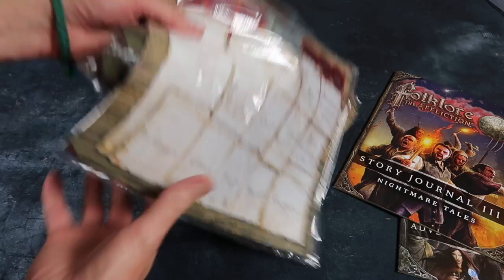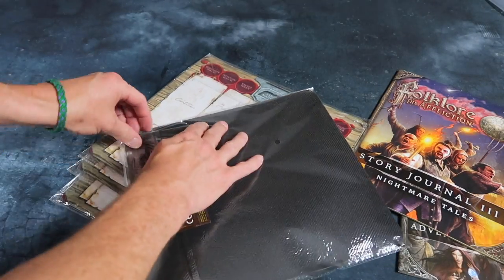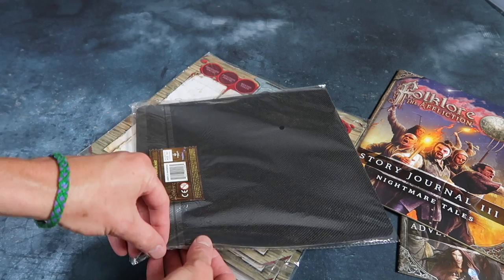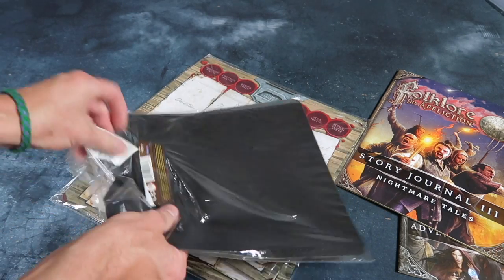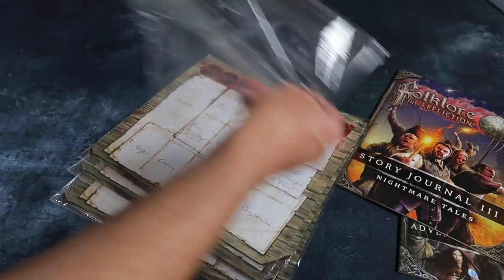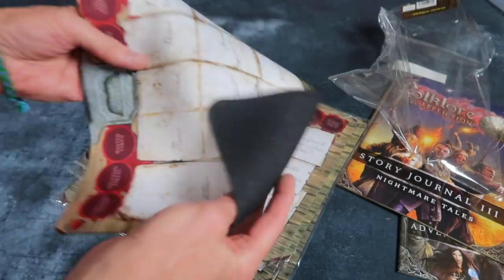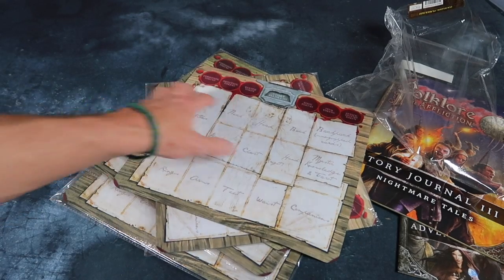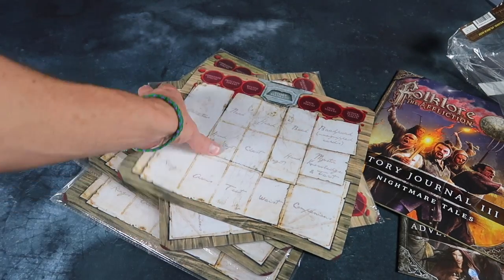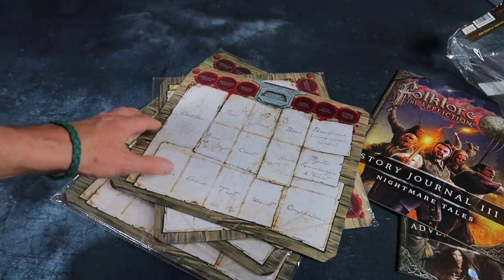Then we've got these fancy mats — sort of character mats, and they're thin mouse mat material. I've got five of these. They're very nice — this is presumably where you can put character information and cards, like a character sheet. Very cool — a nice little extra for the game.